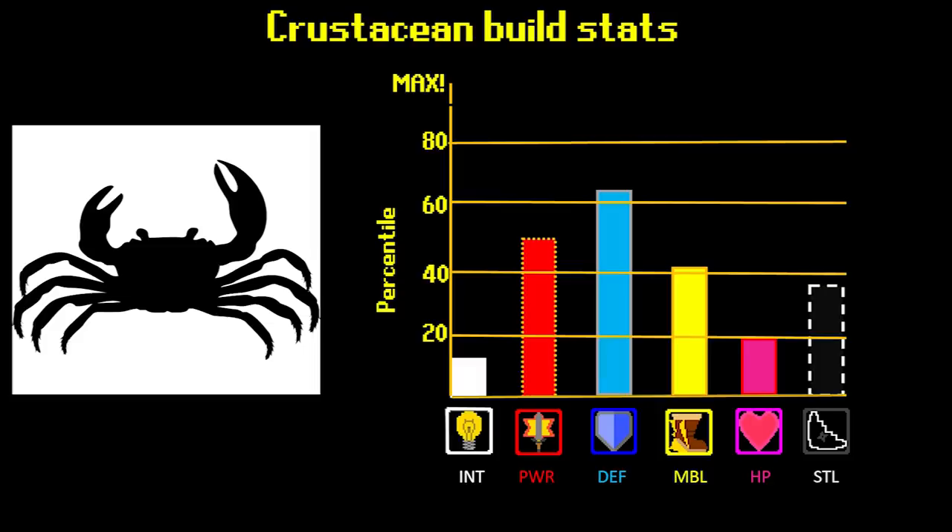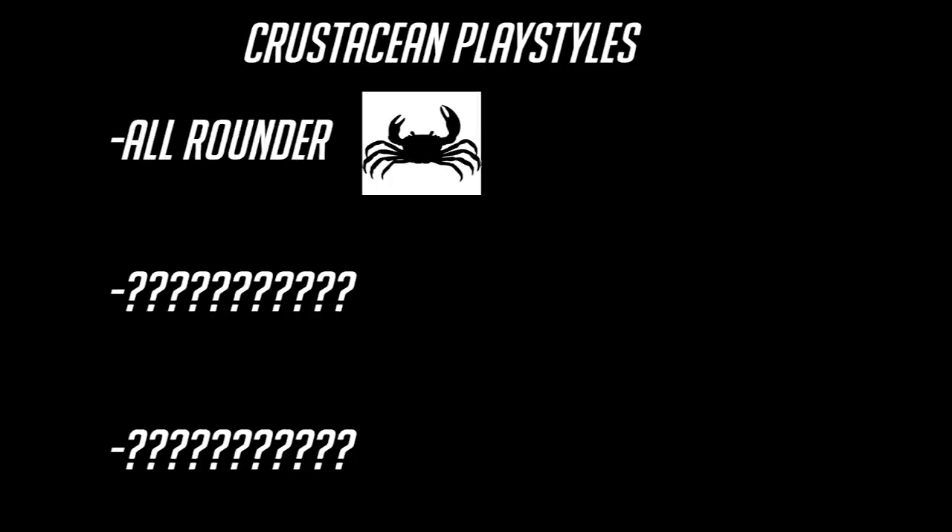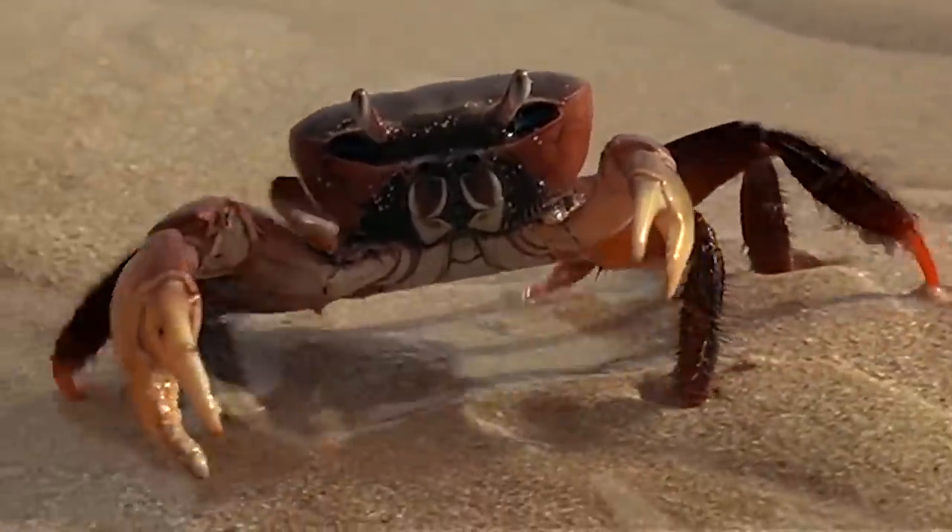So what's the best way to play this sort of build? There are three major game plans. The first is the jack-of-all-trades playstyle — this is the crab and lobster. Pretty much everything said about crustaceans so far is true of these builds: versatile, reliable, and simple.